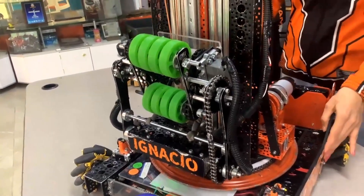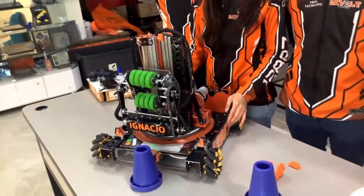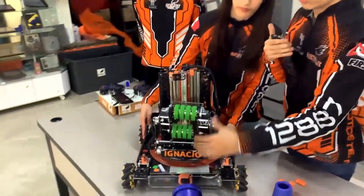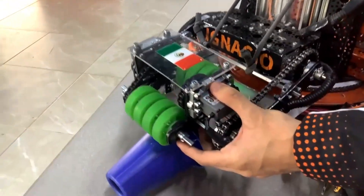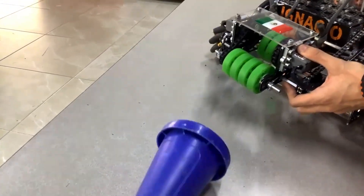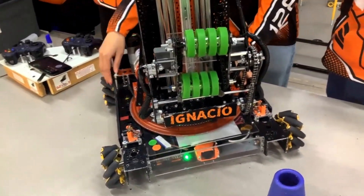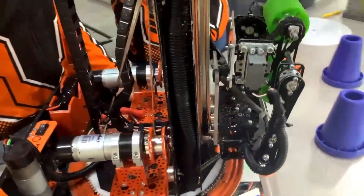Does that pitch adjustment also help you pick up fallen-over cones, or do you guys have a different mechanism for that? Thanks to our rubber wheels in the intake and the linkage that allows us to bring the intake barely to the ground, we can just move the chassis backwards and it lifts the cone. Yeah, I'm sure it's a lot easier to do on the foam tile with more friction. I've seen you guys do it in matches and in practice and it looks absolutely fantastic.